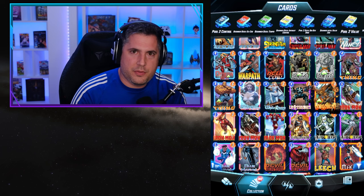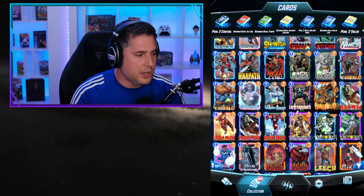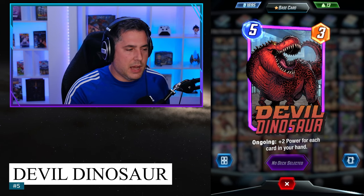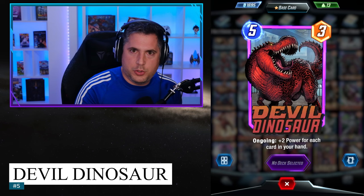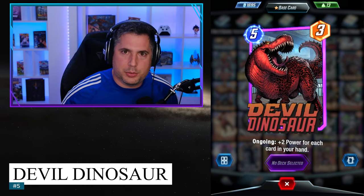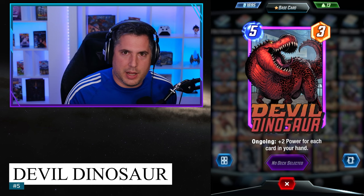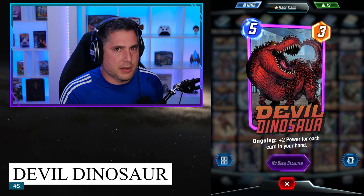For position number 5, we're getting prehistoric — that's right, we're going to Devil Dinosaur. Devil Dinosaur is an absolutely remarkable card because, much like fine wine, Devil Dinosaur gets better with age. As you progress from Pool 1 to Pool 2, Devil Dinosaur becomes incredibly better, and then into Pool 3 you get access to even wilder combos. There are few cards that can have as much impact on a board state as Devil Dinosaur.